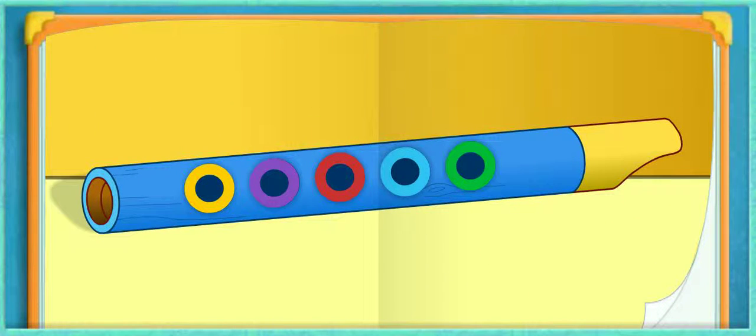Let's use the flute to make music! First, click the hole that's green — verde. Click the hole that's red — rojo. That's the one! This time, click the hole that's yellow — amarillo. Yeah!